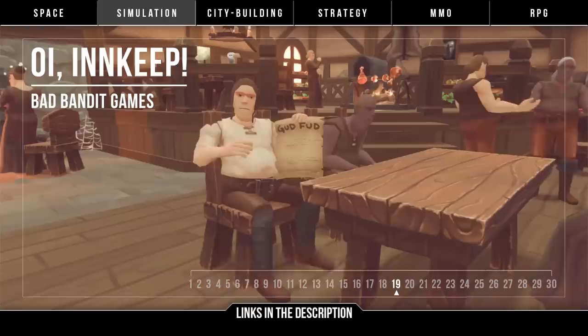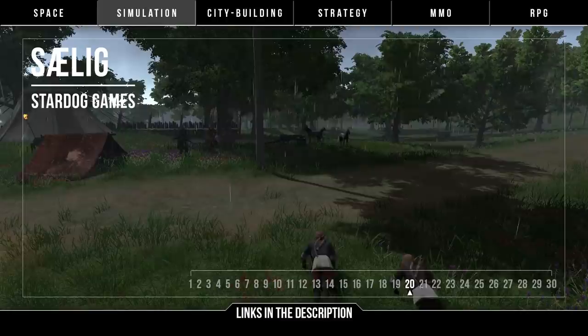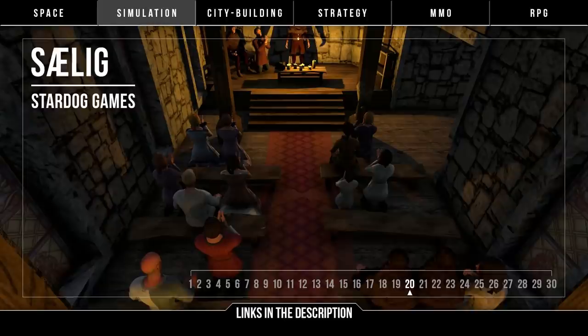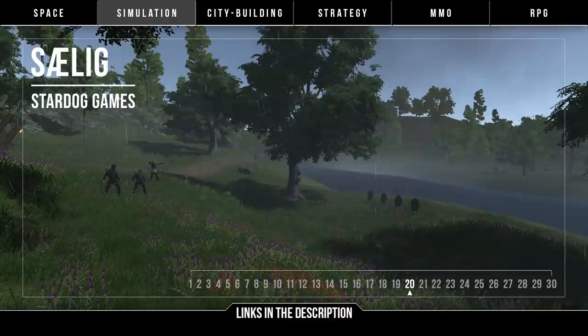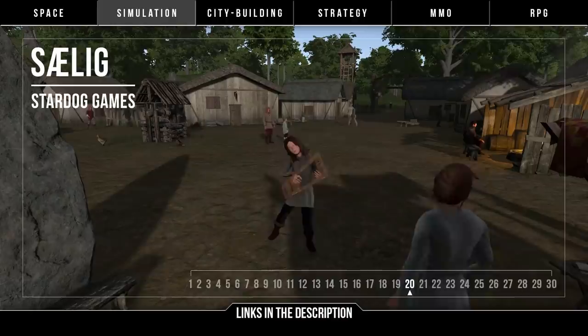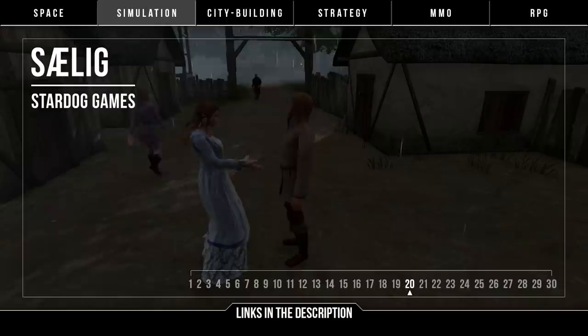Next up we have Seelig by Stardog Games — a trading and management game centered around building up family wealth in the dark ages. It's sort of a mix between Banished and The Sims, and you develop your village by buying businesses, making goods, and trading. Being a life sim too, finding love and committing crimes are also on the table, along with living through the generations of your family. In early access on Steam now with mostly positive reviews, it's been getting regular updates and bug fixes, though it's already well past the original release window. The visual style isn't the best, and design overall is a bit rough, but if you like economic and lifestyle sims, Seelig could be for you.